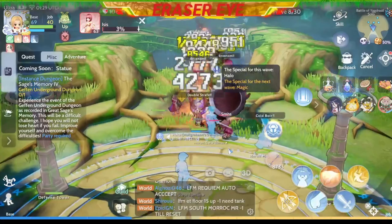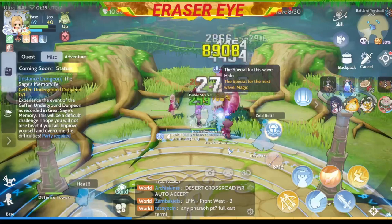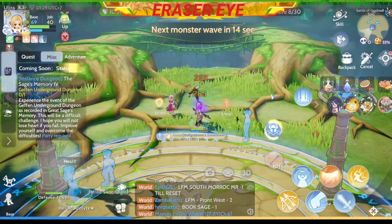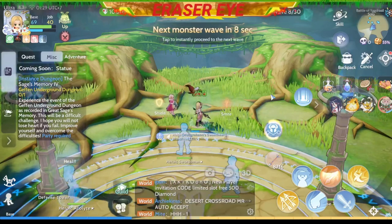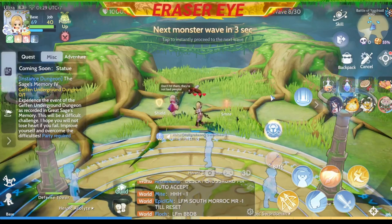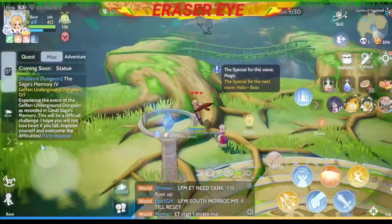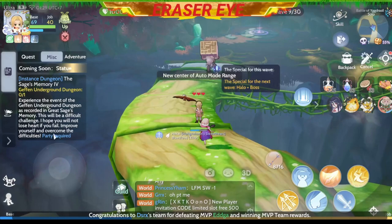I've summoned another swordsman. You can only summon up to 4 characters at a time, so make sure to choose wisely and choose the proper combination. At this point we have 2 swordsmen, 1 mage, and 1 acolyte. A Requiem has appeared with a chest on its back — kill it to obtain lots of magic. This will boost your magic and mana so that you can summon or upgrade your characters.